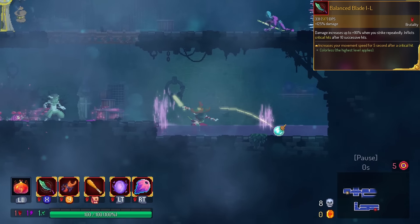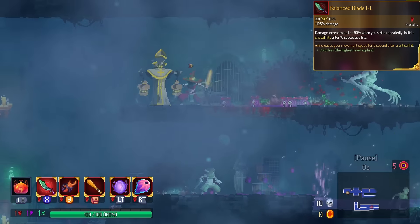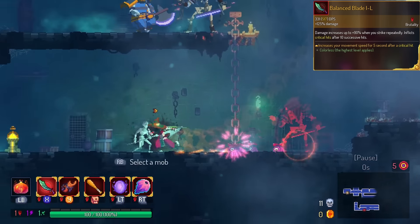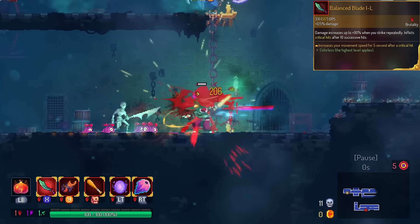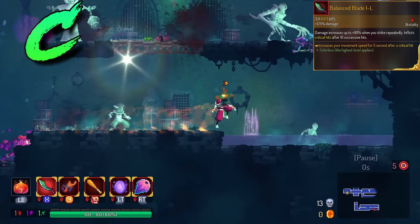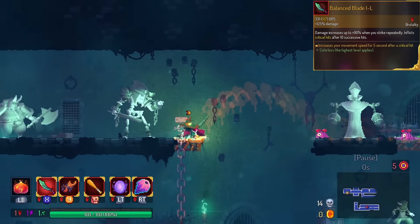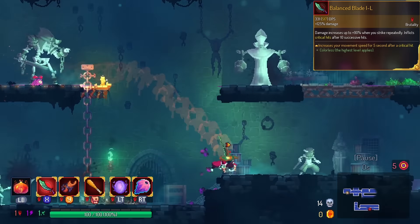Balance Blade gives you run speed on crit. I think the idea here is that once you start critting, you wanna maintain that for the entire run, so that speed bonus is gonna help you get to the next monster. We're gonna put this in the C tier because that doesn't really do anything for bosses, and some biomes the maps are just too big to maintain the combo anyway.